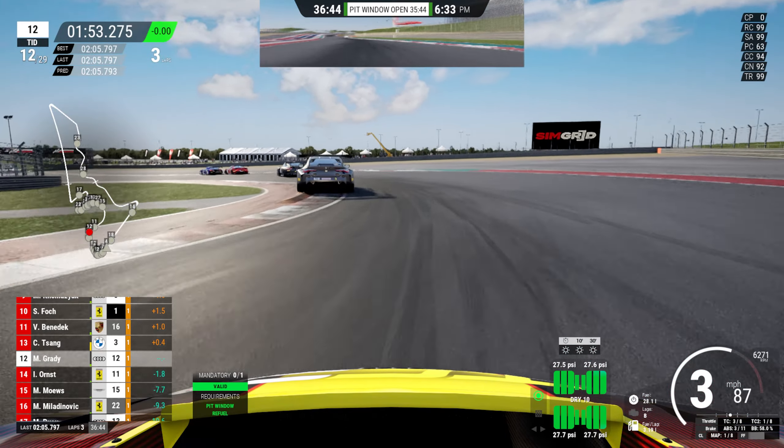Then we had this weird one — we saw it in the mirror heading down towards the hairpin. What's going to happen here? Oh, hello — oh, goodbye. They just dived down the inside and bonked the Ferrari as well. I don't know what happened to the Honda there. They literally just cut across the nose of the other car, went flying, and met the barrier.